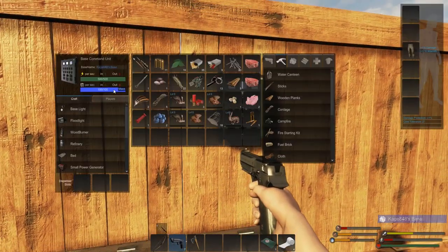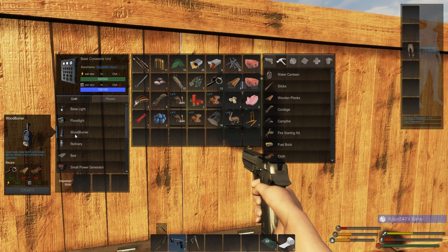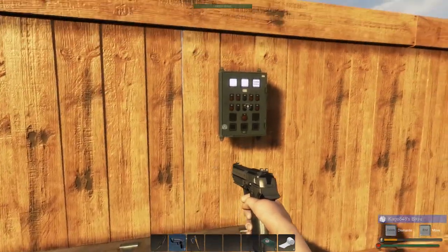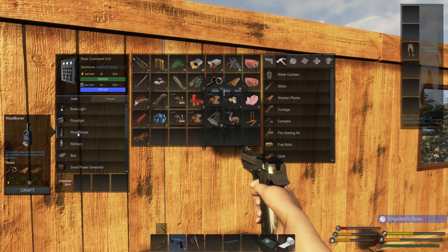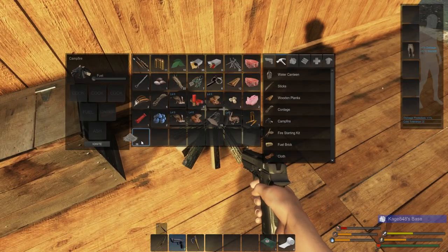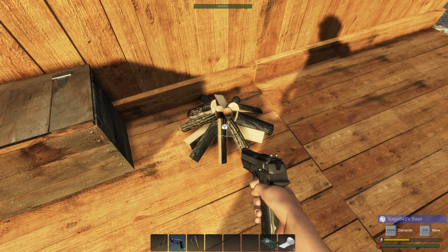Let's go ahead and make this bad boy — the wood burner. We still need the wood, we need this and we need this. Let's go ahead and take the wood burning stove — it's gonna take 450 power and 75 mass. That's a steal, it's a bargain, it's a freaking bargain. And then we're gonna dismantle this campfire.